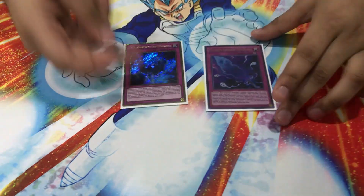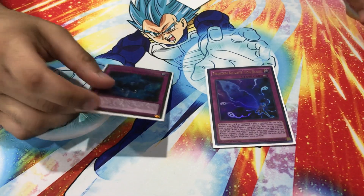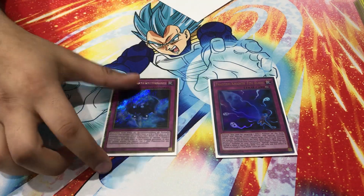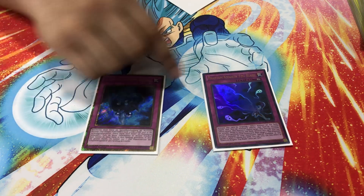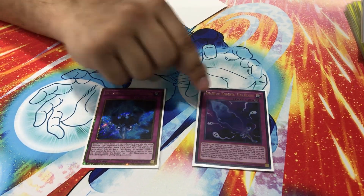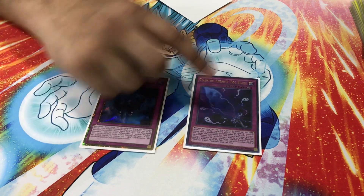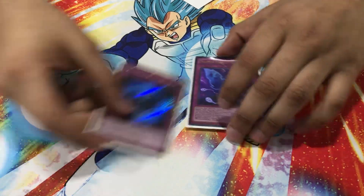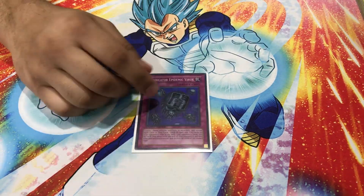For the PK traps: one Phantom Knights' Fog Blade and one The Phantom Knights of Shade Brigandine. If you open either one, you just get the other. It sucks when you mill one of these off Curious, but if you have an extender you don't care. You can always just reborn your PK monster with Fog Blade, then use Shade, or you chain Shade when Curious goes to mill so you're guaranteed to resolve it.